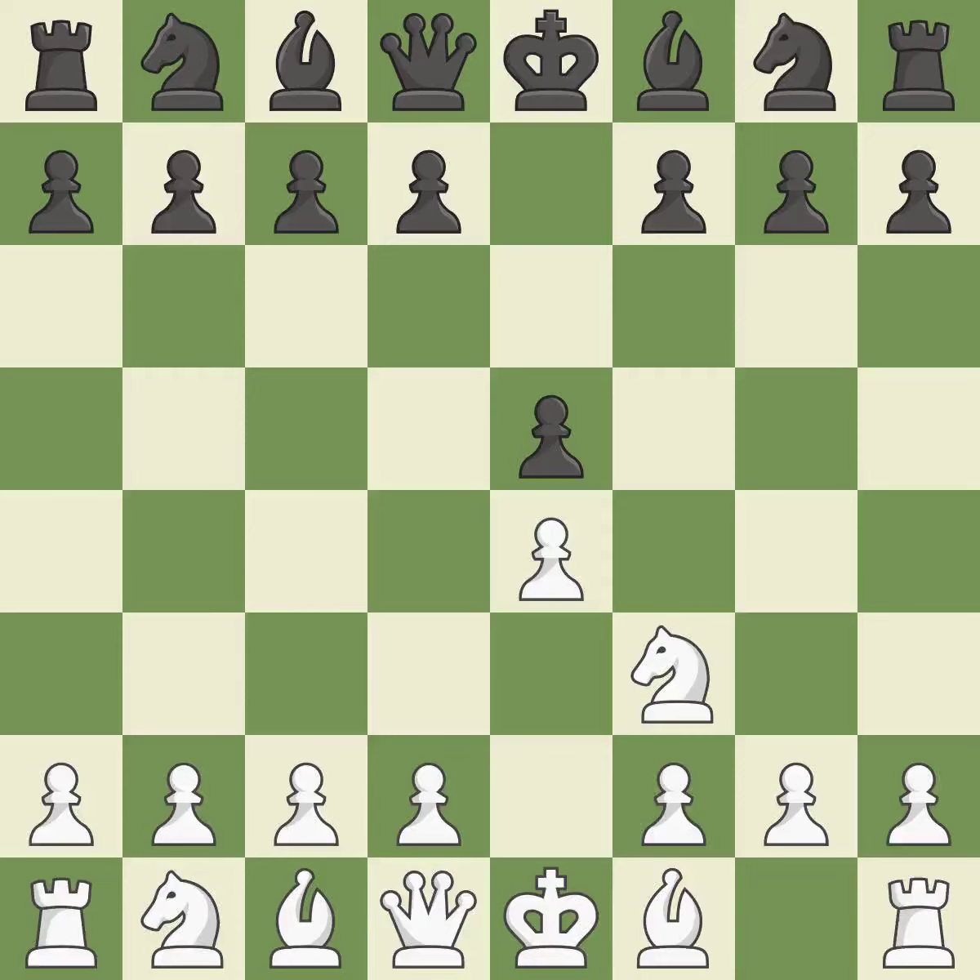The move NF3 advances the knight toward the center, engages the E5 piece in combat, and sets up a castle. NC6 defends the pawn on E5, advances the knight toward the center, and scans the D4 square.